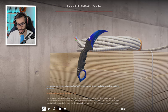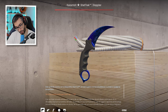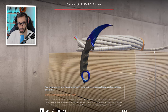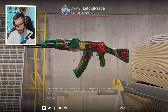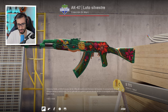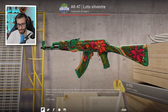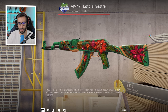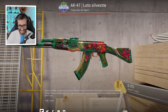Tiene el Karambit Doppler Stattrak, el Zafiro, número 46 del mundo con ¡1.580 kills! Es que este tío va mullando a todo el mundo, ¡qué barbaridad! La skin que estoy buscando en el mercado: Wild Lotus Factory New, 15.000 dólares, el AK más caro del videojuego, quitando por supuesto la 661, la Blue Gem Case Hardened. Una skin preciosa.